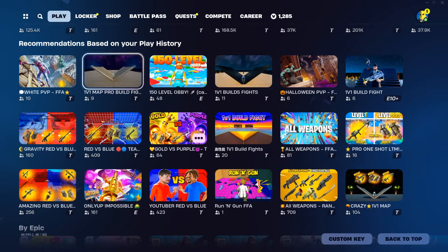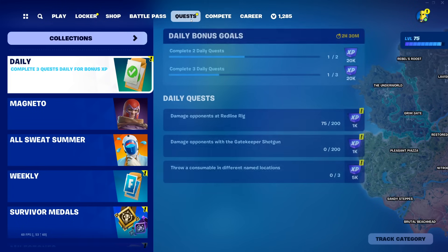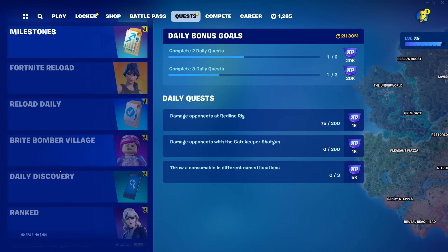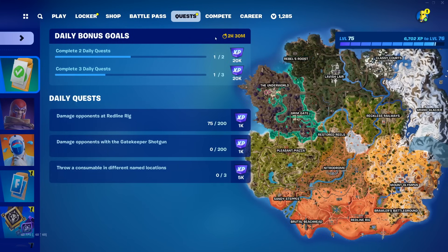At 9am EST, you're going to get another chance to earn the back bling. In order to check the timer, you need to go to the quests tab — it's going to be in 2 hours and 30 minutes from when I'm recording this video. Go to quests and then hit daily. It might be on the bottom, it doesn't matter. Just hit daily, and on the top you can see the timer: 2 hours and 30 minutes.